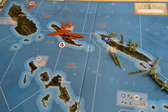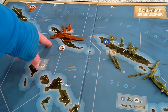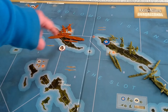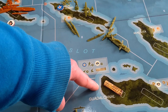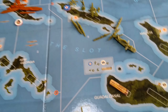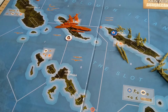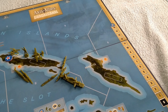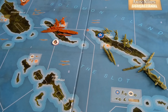Then step five: score victory points. If you've taken out a capital ship you get one victory point. For every intact airfield you control you score one victory point. America starts with one, Japan starts with one far away. You'll be building airfields quickly and trying to damage the opposition's because the points keep accumulating — you only need 15 to win. It usually takes about an hour and a half to two hours depending on how much thinking you put into it.